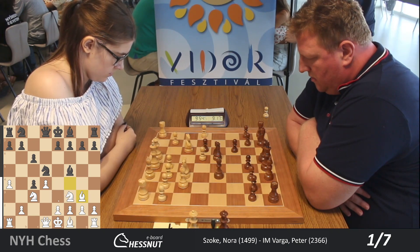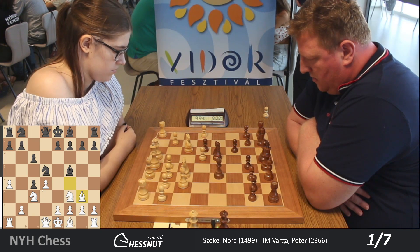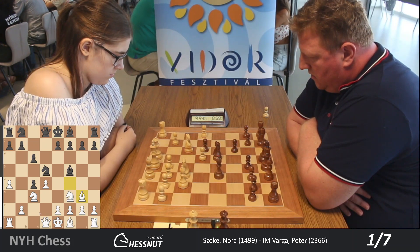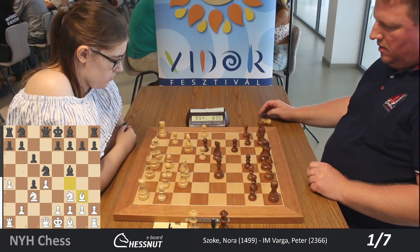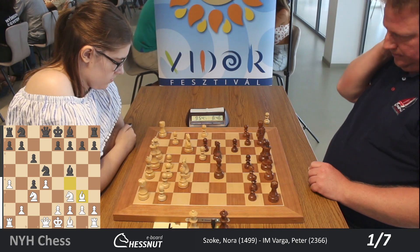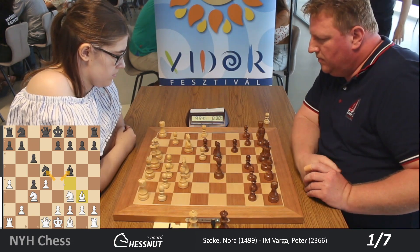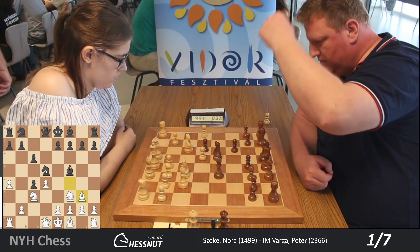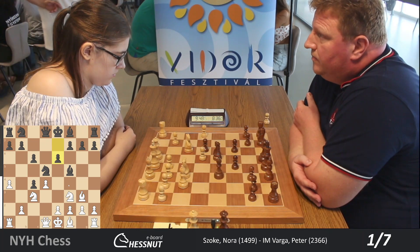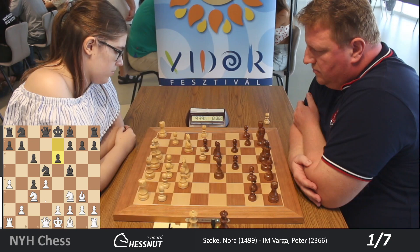White wants to play e3 and win back the pawn. Maybe Black can try to hold on to this c4 pawn by playing b5. The idea is, if White takes on b5, then we can take on c3 first — b takes c3 and only then take on b5. At the moment, e4 is not a fork. In chess, we call this a fork when a pawn attacks two pieces at the same time, and it looks like White is winning a piece. But Black can play Nxc3 first, bxc3, and only then take on e4. So we have e6 — Black is not afraid of e4 because of this intermediate move: Nxc3, bxc3, and then be4.